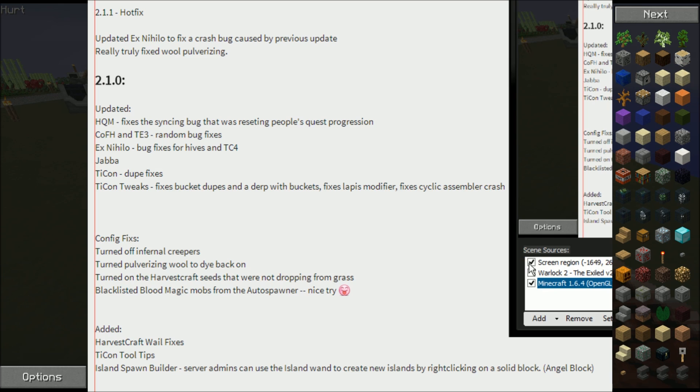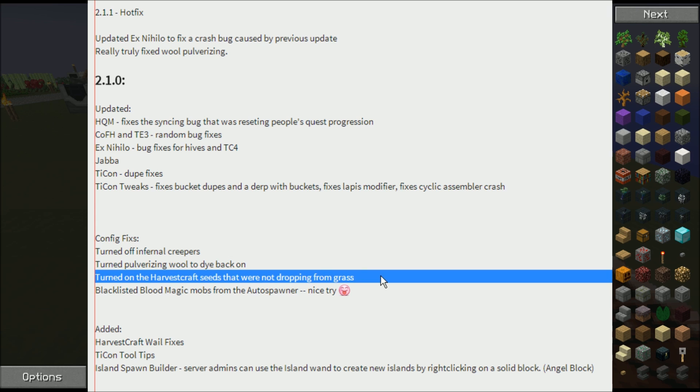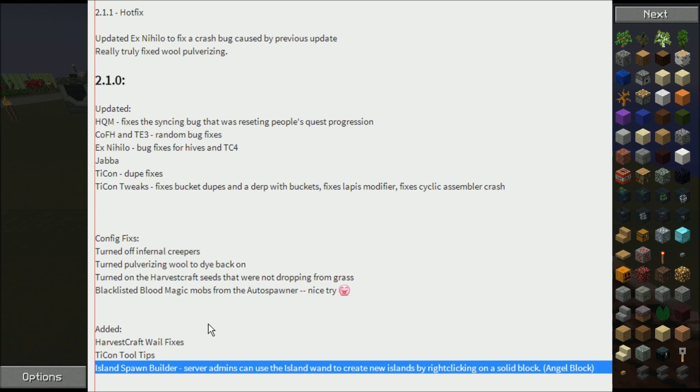The pack is now on version 2.1.1 as of today, and it will likely be updated further very soon. HQM, COFH, and TE3 were updated. Xnylo was updated. A lot of bug fixes — not a whole lot of content added, but all of these bug fixes were very necessary. Having Infernal Creepers turned off was very nice. Being able to pulverize wool into dyes again, that's very nice. Getting all of the proper Harvest Craft seeds from the grass — apparently people couldn't get lettuce. Fixed an exploit with Blood Magic Mobs and the Autospatter. Also added Harvest Craft Wayla fixes and T-Con tooltips, and the Island Spawn Builder, which is awesome for server owners running this particular pack.